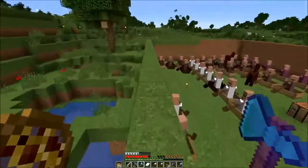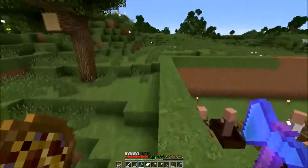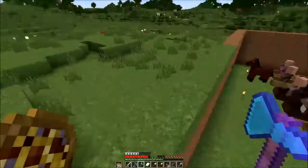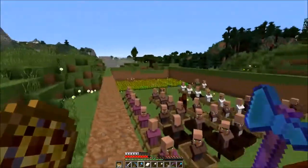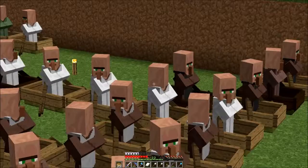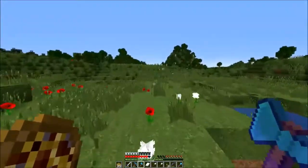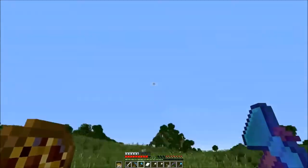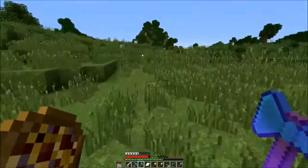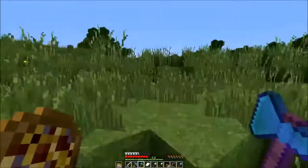The villagers are doing pretty good. Somehow there's another horse in there - maybe there's always been two horses in there. There's some people here. That one I believe is the mending villager. Pretty good trade - 26 emeralds for the mending book.